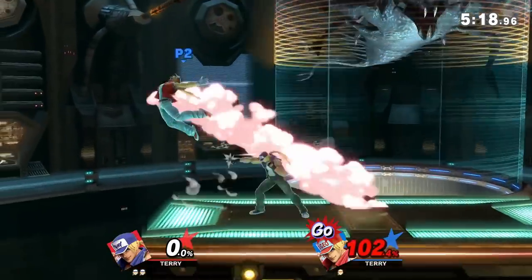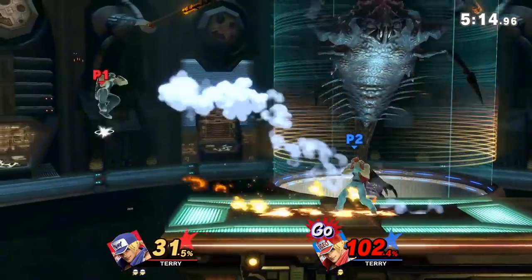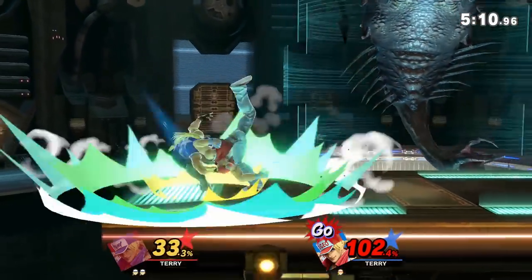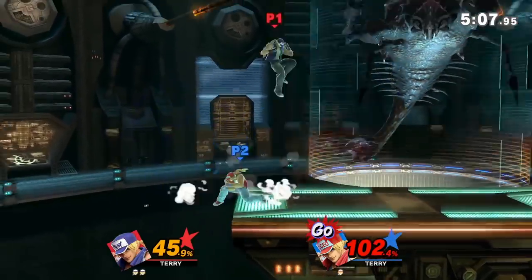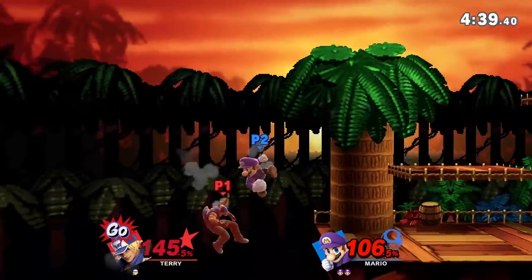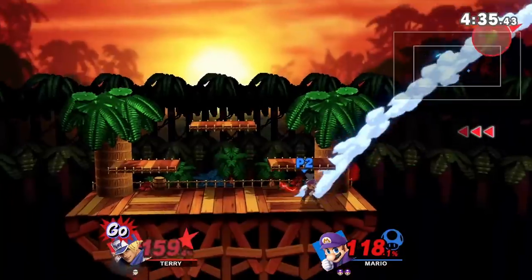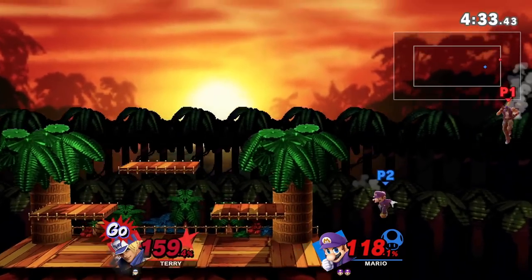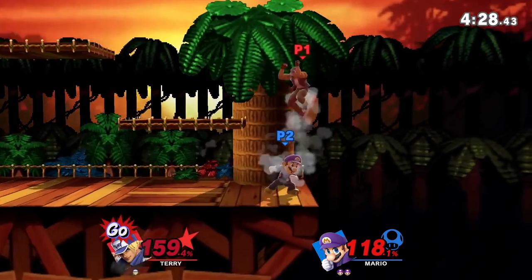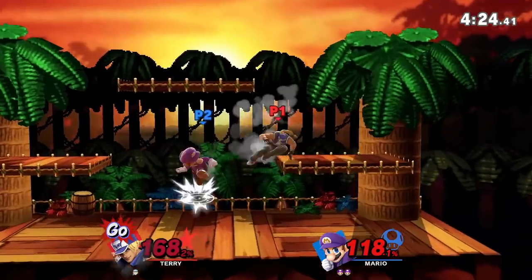We're going to introduce him into our C-tier around characters like Cloud and Bayonetta for now. It's great to see Terry have kill confirms off multiple physical ground moves like jab, down tilt, and forward tilt, but the problem is that most of his approaches can be shielded. Usually this would be the perfect opportunity for a grab mix-up, but his throws have little to no combos and none of them can kill. He's not a bad character by any means — it's just hard to see him shine like other DLC characters who just have more options in their kit in general.